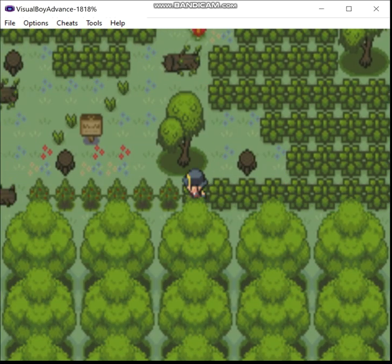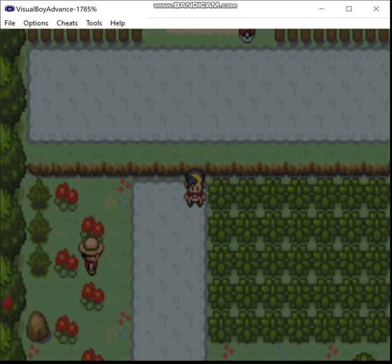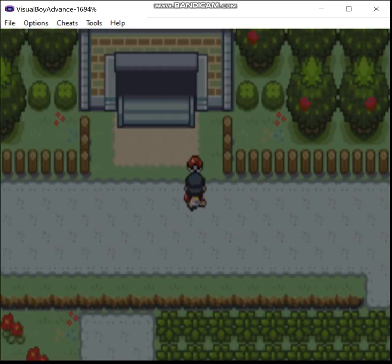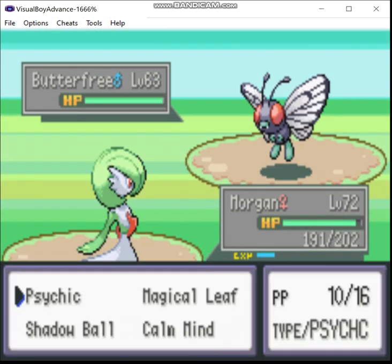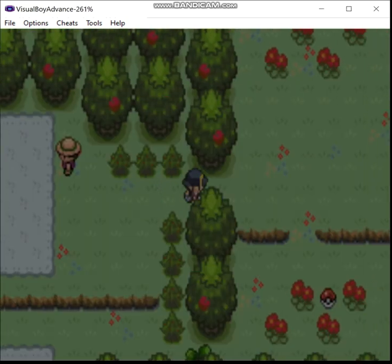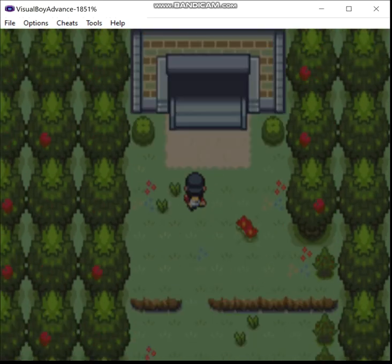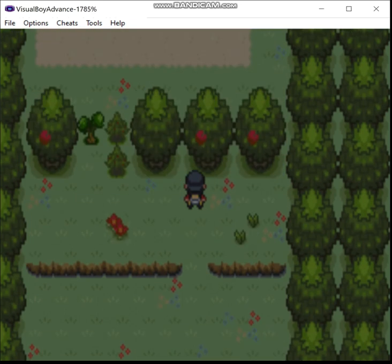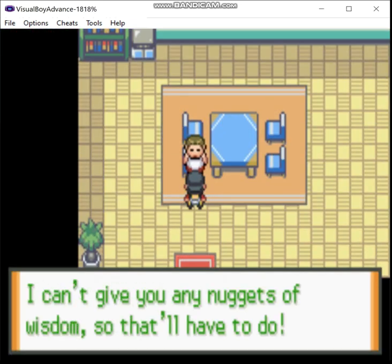Hand it out — yeah, it's been there since Gen 1. There's an item up there. We'll beat this guy up and then we'll go back and get it. Max Potion. Let's go over here and check out the ends on this side. Elixir. Dire Hit. And this guy gives you a Nugget.